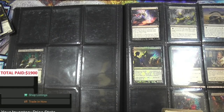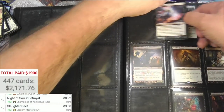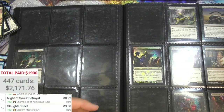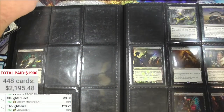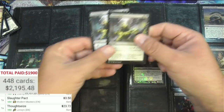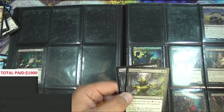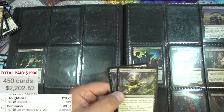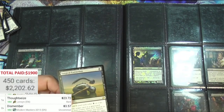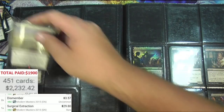Slaughter Pact times four — a little over-mastered but there we go. On to this page: we've got one original Thoughtseize, near mint condition — $23. Some more Dismembers. Mystery Booster — nope. Masters 2015, two of them — there they go. Surgical Extraction, two of these — $29.80, great. Now this page is paying off here.